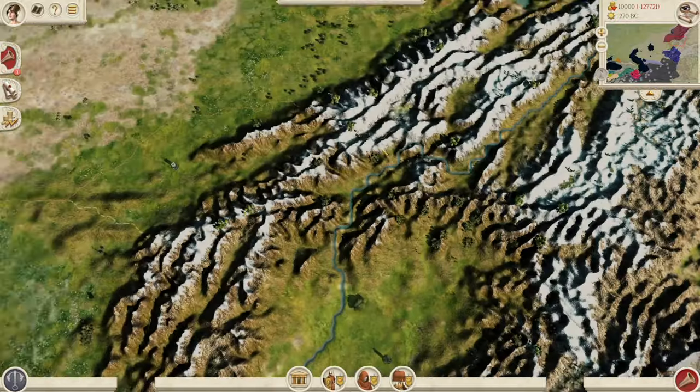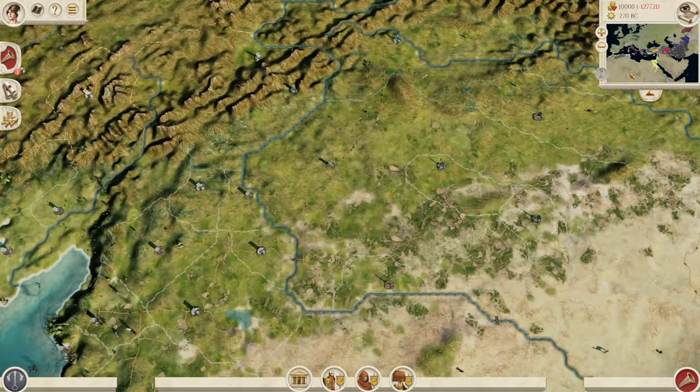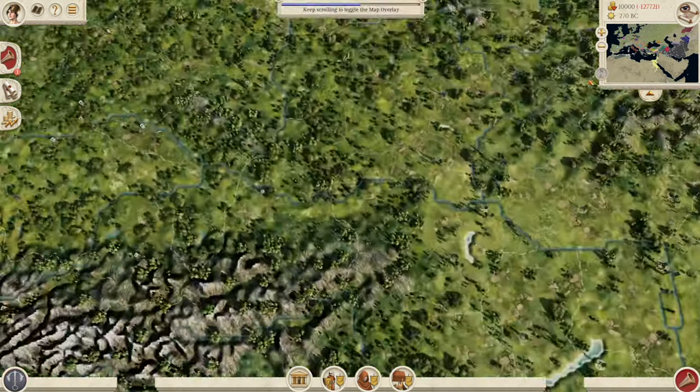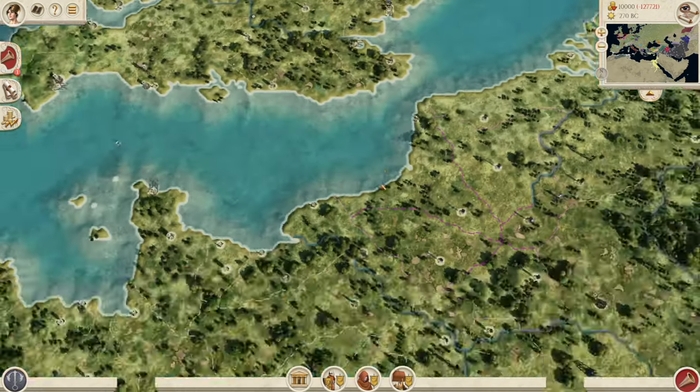So we have Parthia, Bactria, and the Saka up here. And I believe that is everyone, guys — we've gone through all the different factions. But look at this map. It is absolutely stunning. It is fantastic.